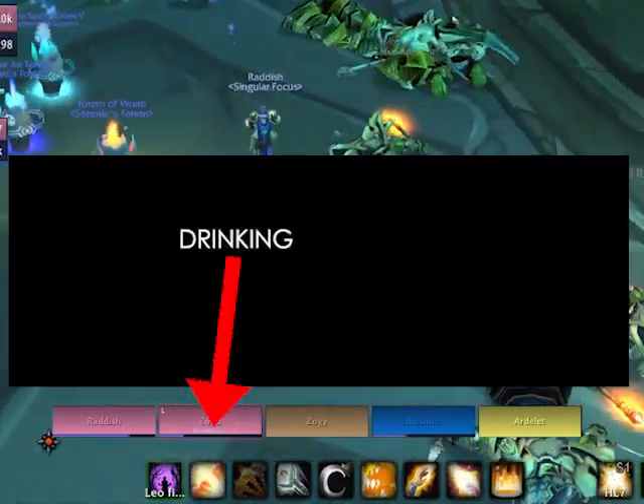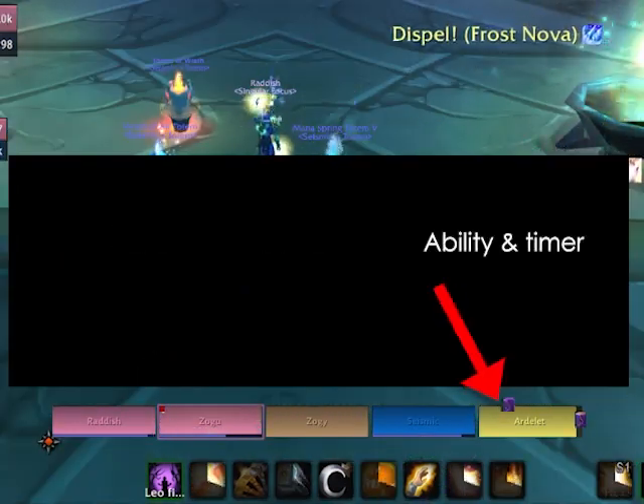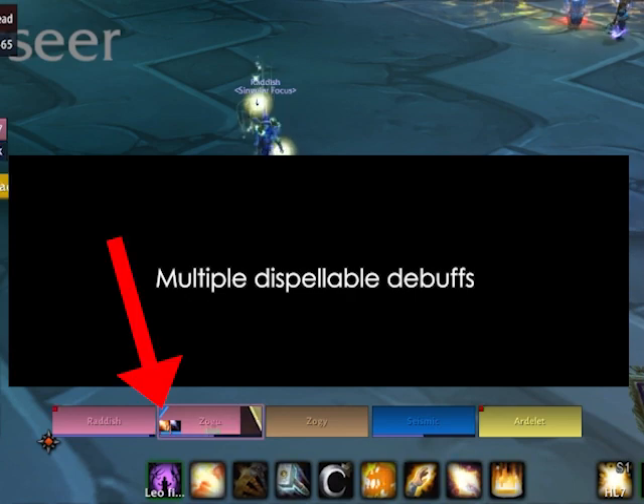Drinking! The L indicates group leader, the blue triangle indicates a dispellable debuff. Abilities and healthstone use look like this and the timer goes down like that. You can get multiple dispellable debuffs and it looks like this.